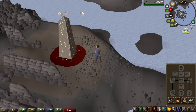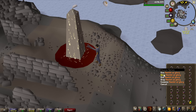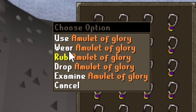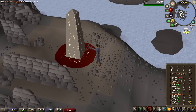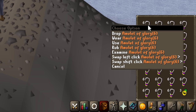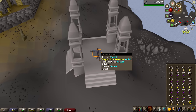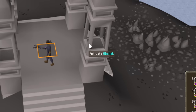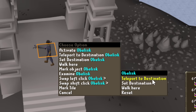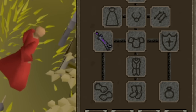One of, if not the best plugin Runelite has is Menu Entry Swapper. It allows you to change the order on all of these different options on items or on objects. My left-click option is just use, so I can just do that right away instead of equipping it. You do that by holding Shift with Menu Entry Swapper enabled, and swapping your left-click to use. And that goes for this teleport as well — it's normally on activate on the left-click, but instead you want it on teleport to destination. So shift-click, left option, teleport to destination, and now you can just click it and you're done.